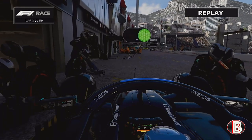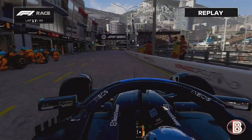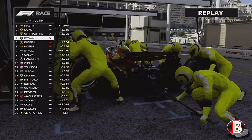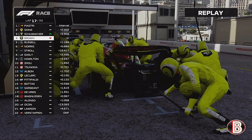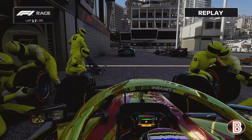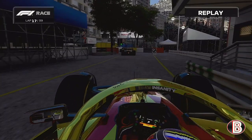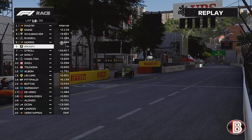George out, into the pits, onto the mediums — we are doing the same strategy. Into the pits now we go, but we've had a slow stop on the rear left. Three goes George, three goes Lando, and we've dropped from the lead to P3 in this Grand Prix.